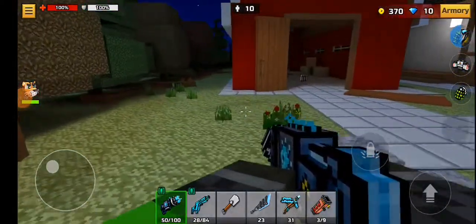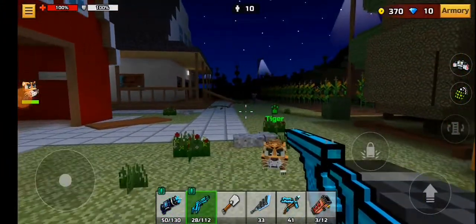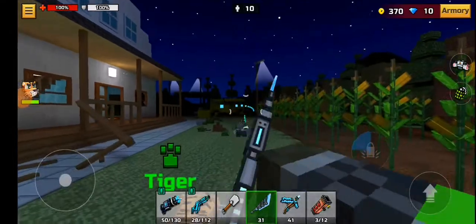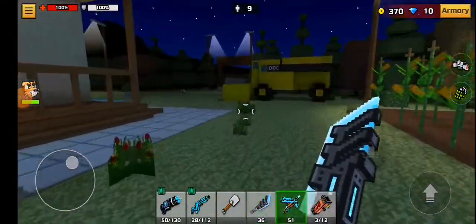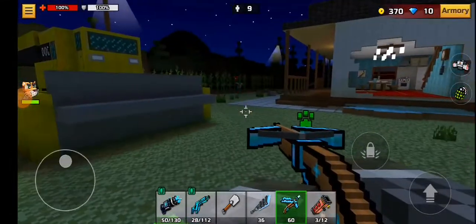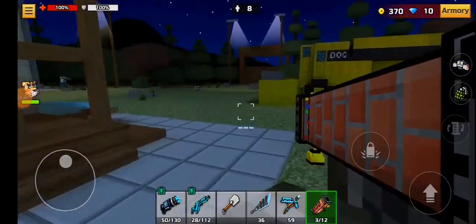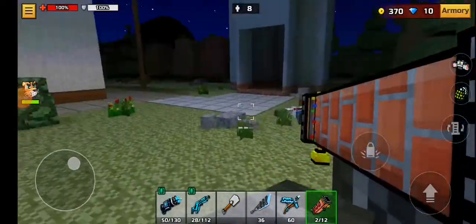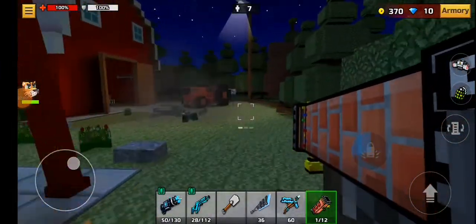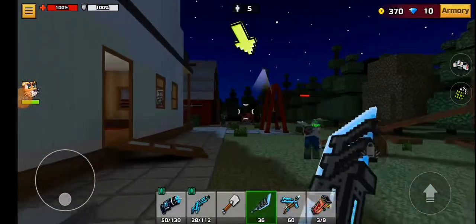I did change up my loadout a little bit. I still have this gun and the shovel, but now I got this which basically just does that — not my favorite but it's alright. I also got a crossbow. We also have this chimney which launches presents like a rocket launcher — it has like three shells, like three presents, and then it reloads.